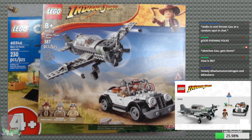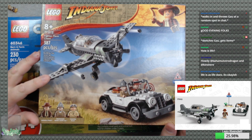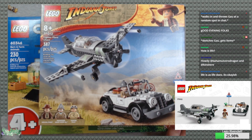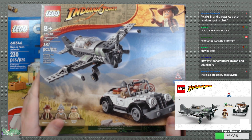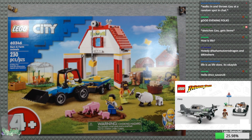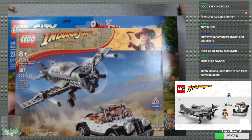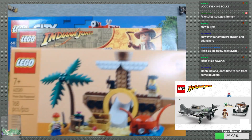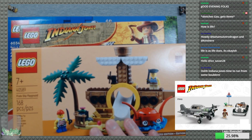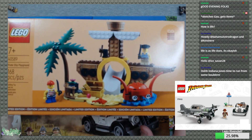Hello everyone! How's it going today? Happy Wednesday! We've got some LEGO to build tonight. I got the Indiana Jones fighter plane chase here, and the barn and farm animals city set, because it's got lots of animals. And if we get time, there is the current gift with purchase, the Pirate Ship Playground. It is very, very, very cute.